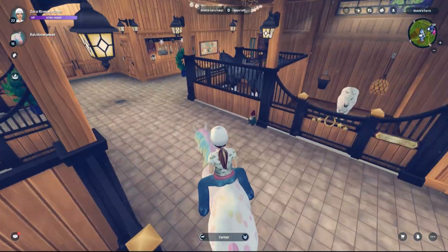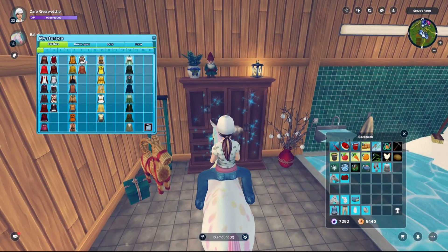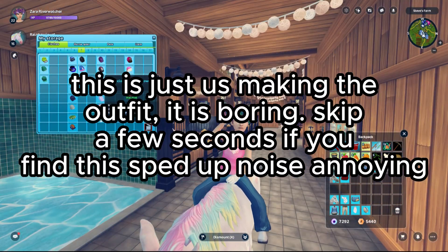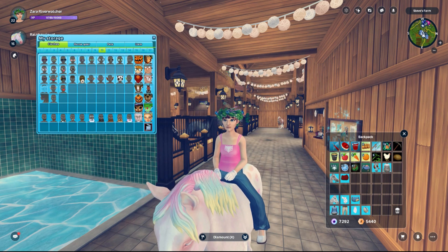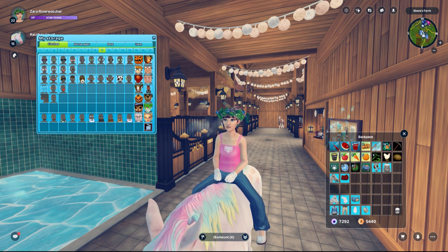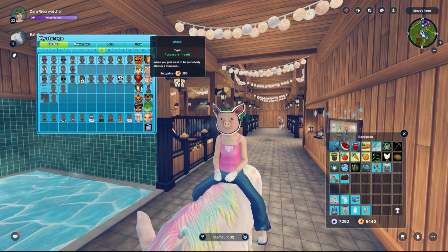So now you get to make her an outfit. She gets an outfit too? Yeah, so here my shirts are organized by rainbow color. Double click on it. Who's this? That's Mrs. Drake. It's a character in one of the storyline quests.